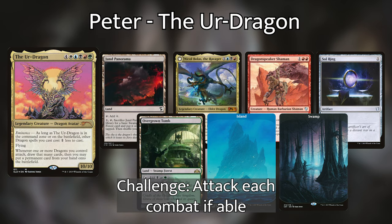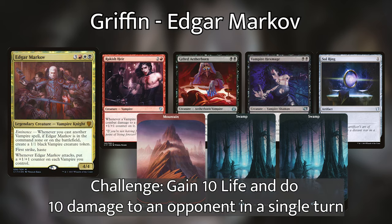Peter is playing dragons with the Ur-Dragon at the helm. Peter's starting hand is a Sol Ring, Dragon Speaker Shaman, Nicol Bolas the Ravager, Jun Panorama, Overgrown Tomb, Island, and a Swamp. His personal challenge is to attack with a creature each turn if able. And last but not least, we have Griffin. He is playing an Edgar Markov deck, a vampire tribal deck — probably one of the best, very scary tribal commanders. His opening hand contains Sol Ring, Vampire Hexmage, Gifted Aetherborn, Rakish Heir, a Mountain, and two Swamps. Griffin's personal challenge is to gain 10 life and have an opponent lose 10 life in a single turn.